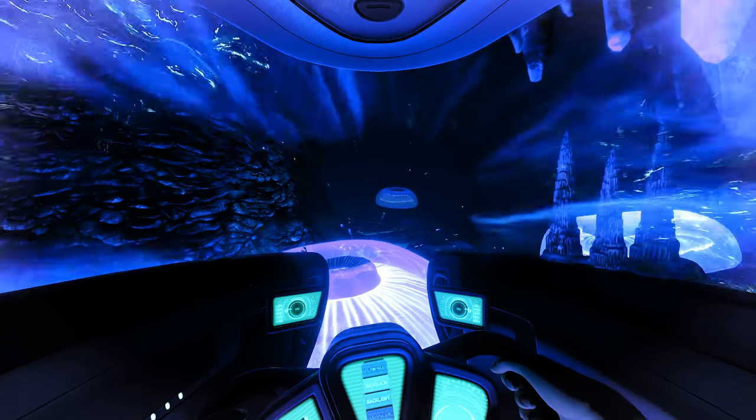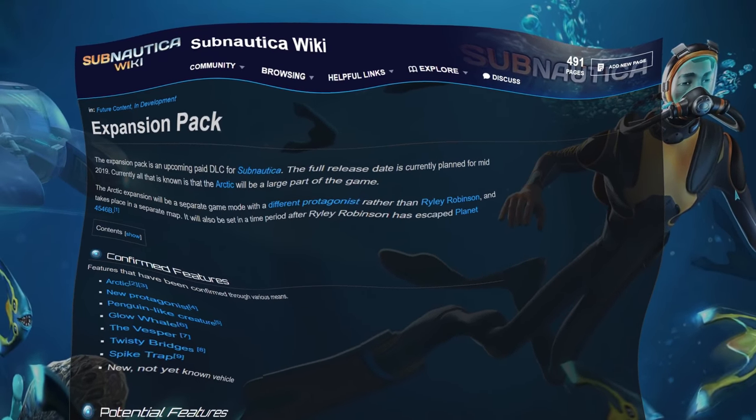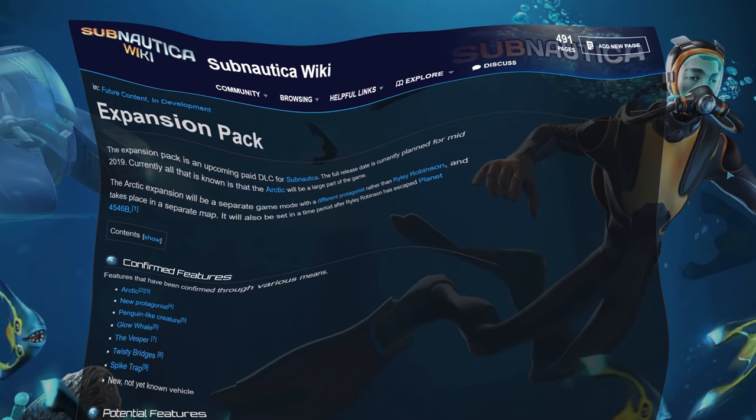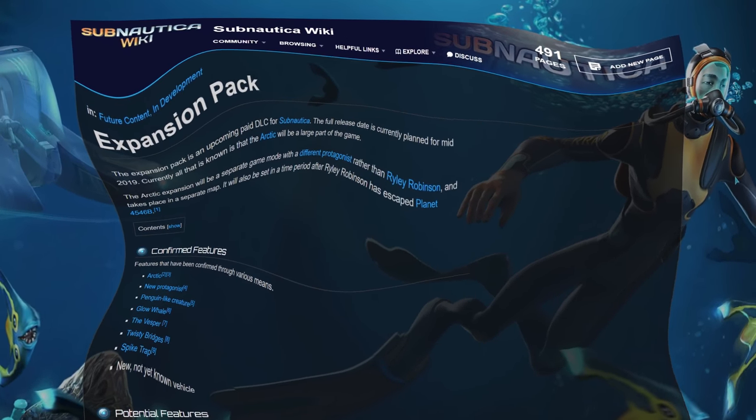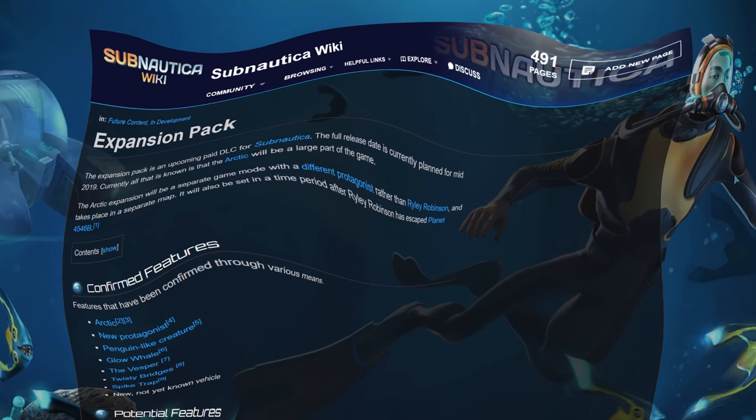So first things first, straight to the wiki. Expansion pack. We don't want to be obvious that we're ripping this off from someone, right? Hint hint, wink wink, nudge nudge. Turn down the effect — it's way too much. Let's add some bubbles too, for effect. Beautiful.